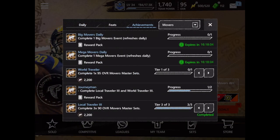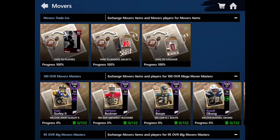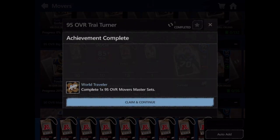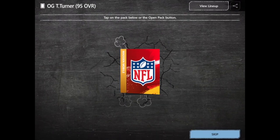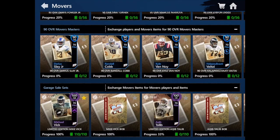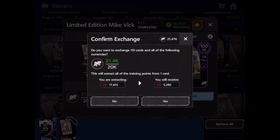I'm going to this Movers set — it says I can get 2,000 from doing this World Traveler, so I'm gonna do that. Here's the set I'm gonna complete. Let's complete this — we just got the World Traveler, which gives us enough to get Michael Vick. We also got this new offensive guard to actually update my team with, so we're gonna get Michael Vick now.